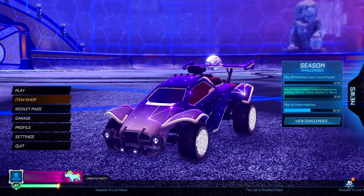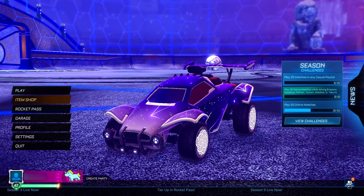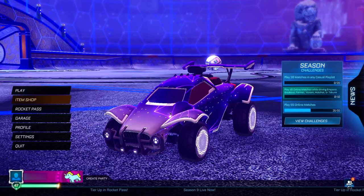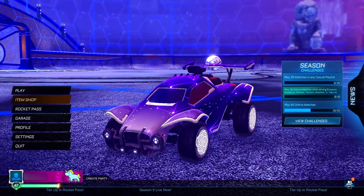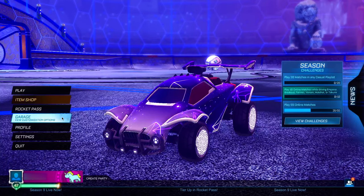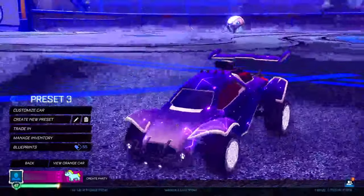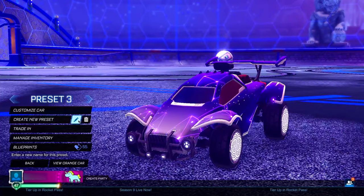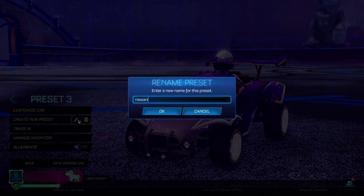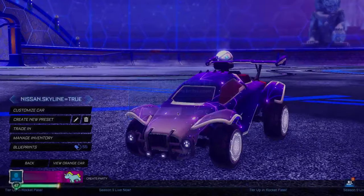Before you can get the Nissan Skyline for completely free, you just have to complete a couple of steps — super easy, takes a couple of minutes. For the very first step, head into your garage and create a new preset. Rename this new preset to: nissan.skyline=true — as you can see right here.